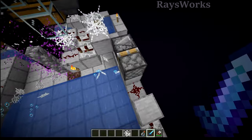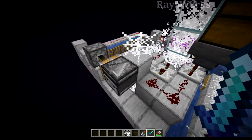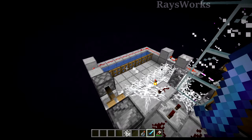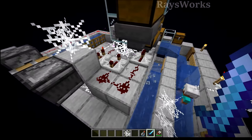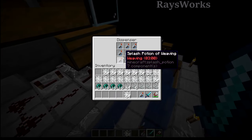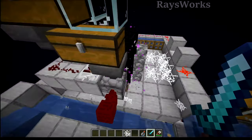Now the same redstone that activates the water also comes over here and pulls back this piston and observer. And then it will release it once the water is pulled back in again. And then this power just goes into a little bit of delay which we're using to first activate and drop out a weaving potion which will then hit the endermen in front.